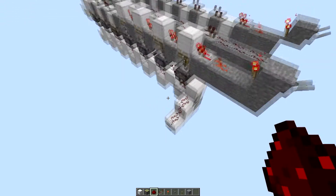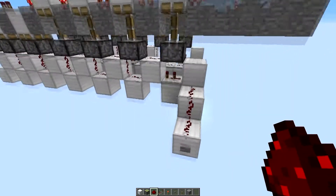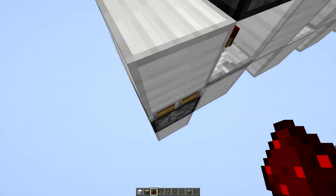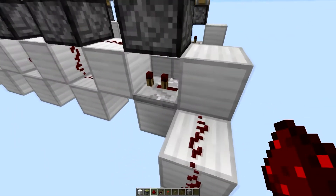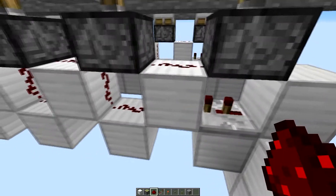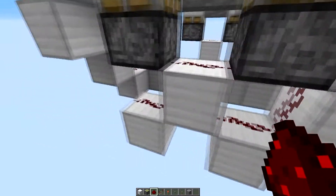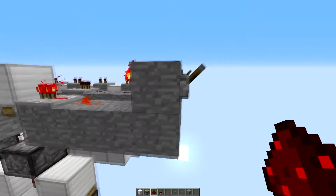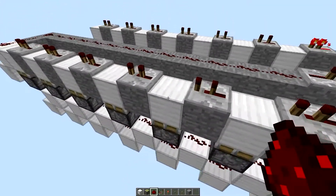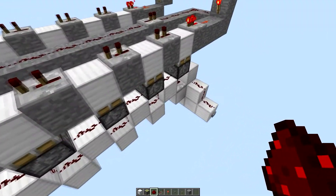Anyway, back to this — it's not actually all that hard. You've got this piston right here, and by the way all the pistons are sticky pistons. This piston right here starts the whole shebang. Then you have the input, a repeater on two ticks, and then redstone dust on top of both levels of the zigzag going all the way down. Then you come up here — I'm going to reset this real quick — and each repeater is on two ticks all the way through.